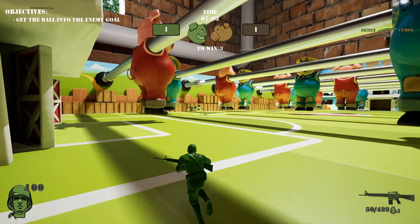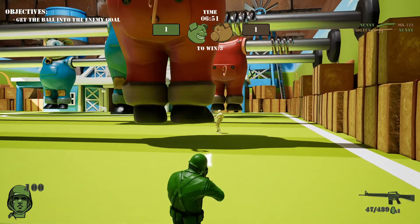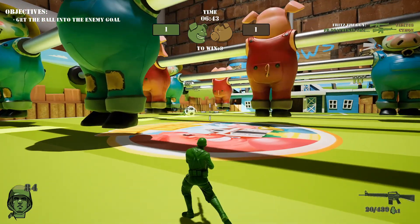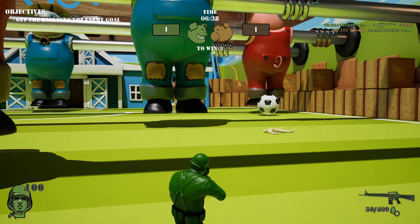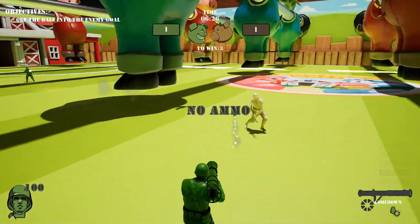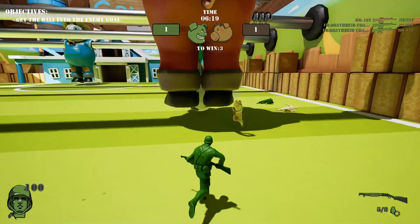Other standard controls: you have Shift to run, Control to crouch, and Alt makes you do this little barrel roll. And everyone gets one single grenade — I believe it's F to throw. The hitbox on the grenade is very, very off. I think that's one thing they should improve upon. I guess I would say most of the explosives too — you'd think there would be some blast damage on that rocket.